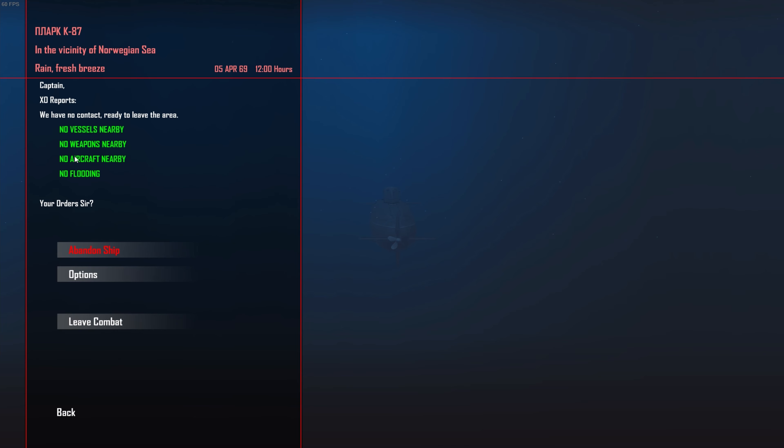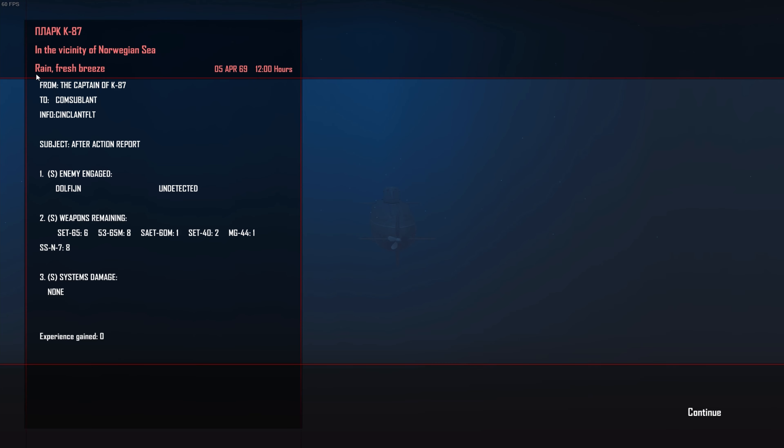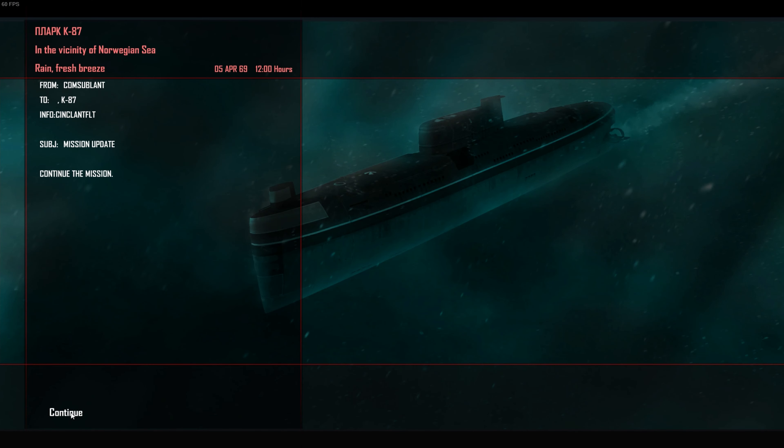Welcome back. We can leave the combat area — we did not encounter any enemy submarines. There was a dolphin-class submarine in the area, which is very quiet. I'm not surprised we didn't detect it, and it apparently didn't want to engage us either. So we both go our ways. However, I still have to catch the convoy and continue the mission.